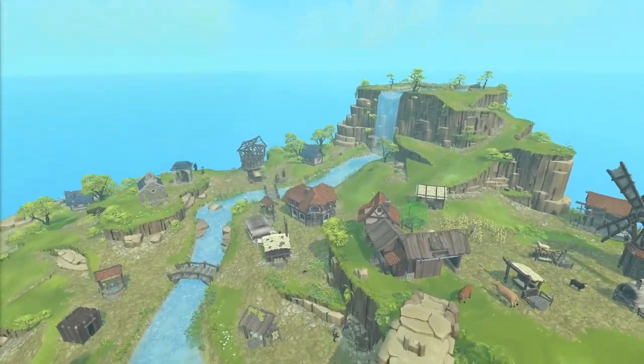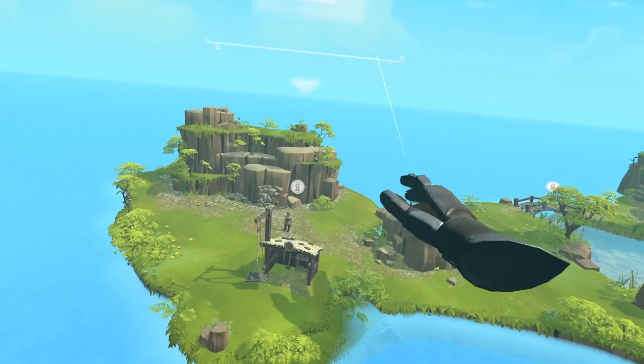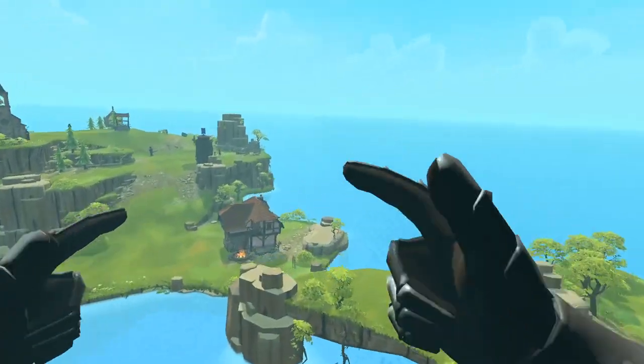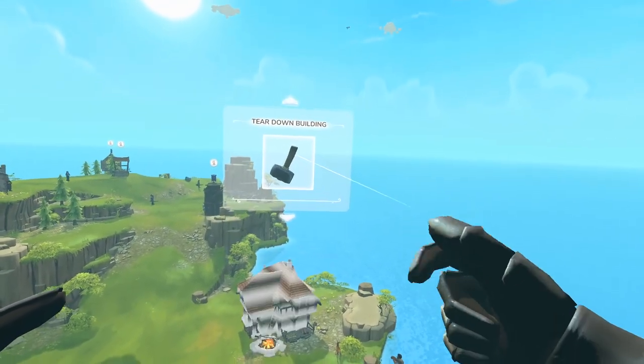If you ever run out of space, you can simply tear down buildings by dragging the hammer onto the building you want to demolish. With a drag and drop of the hammer, we can make sure that you destroy the correct building and not something else by accident.